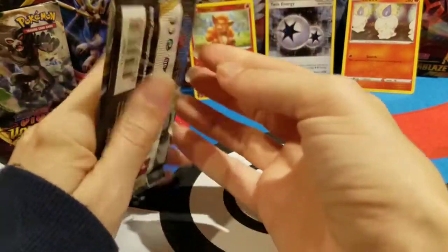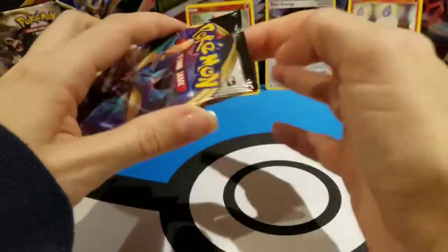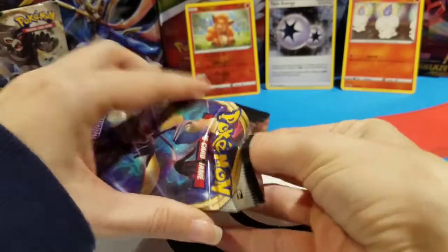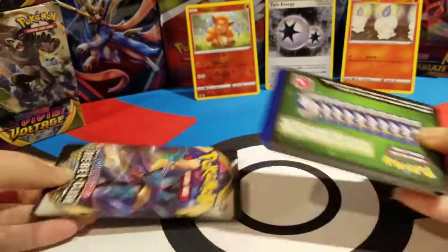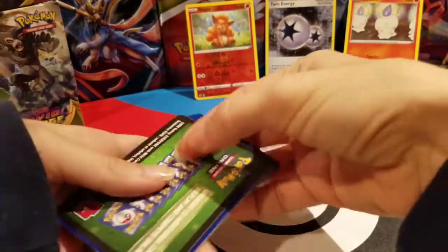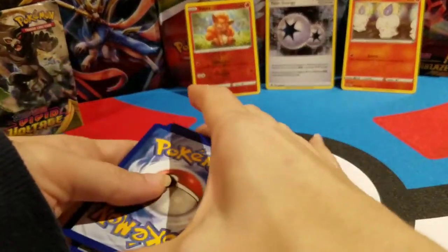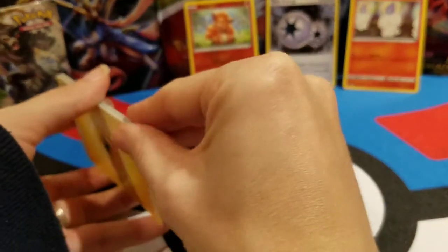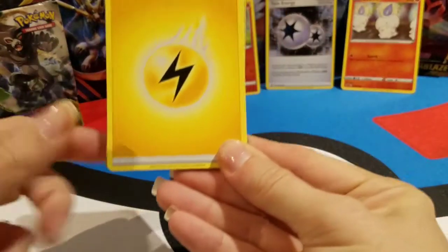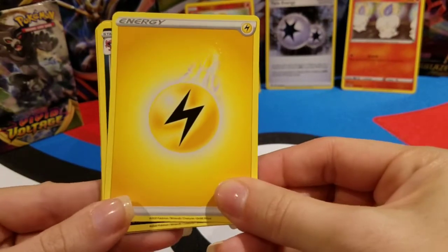So let's go ahead and do our other Inteleon pack. Let's see what we can get. I'm trying something new this video — throughout the video I'm going to have my top three pulls of the day. We're currently using the code cards in our online game, but if there's something you're looking for in your online game, let us know — we might be up for some trades.